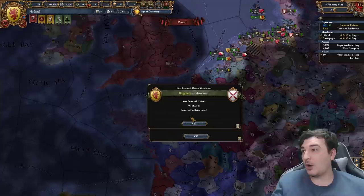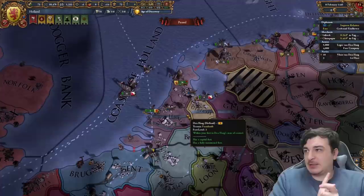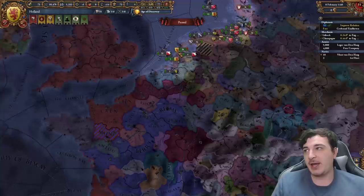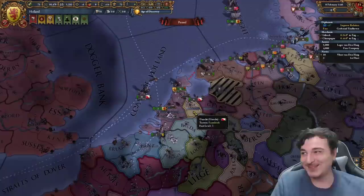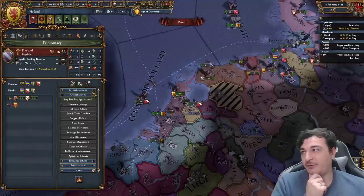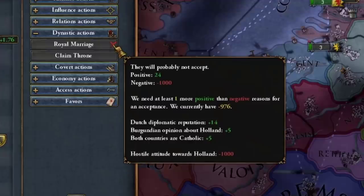Burgundy abandoned my personal union! This is super bad - I have a 1-1-3 leader. They abandoned the PU because I was supported by strong nations and they didn't want to go to war. Now in order to get provinces from Brabant, I have to fight Burgundy by myself, which is not possible. So I'll have to get strong first, get my power base going, then fight a big war against Burgundy before they become a junior partner under a bigger nation, which is very likely.